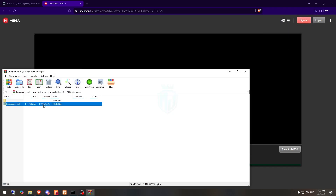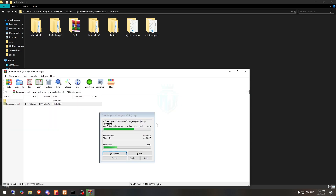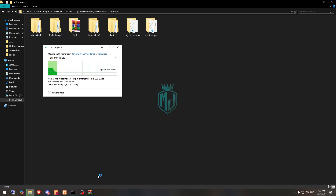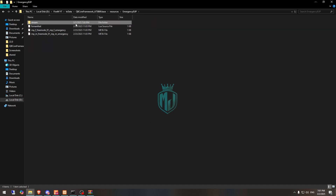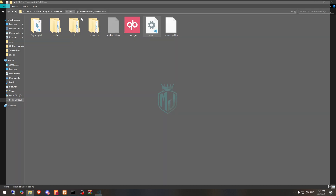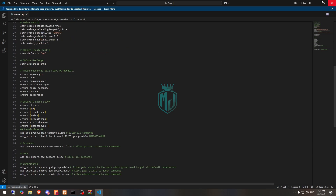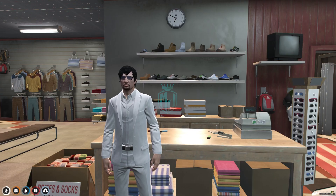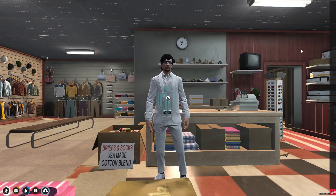Our pack is downloaded now. We simply open it and extract this file to our resources folder. We got our clothing pack right here — it's for both male and female. Copy the folder name and add it to our server.cfg file, and that's it.